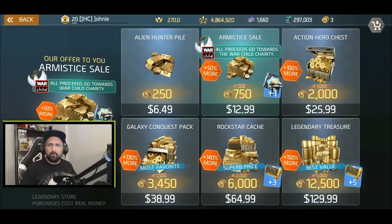Hey, what's up guys, Johnny here back with more Shadowgun Legends. We finally got the Armistice Bundle in the in-app purchase store — it's where you go to buy gold. You click on the top right corner and you get to the shop. You can see it on the left and also in the middle on the top row.